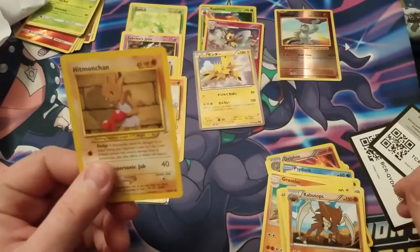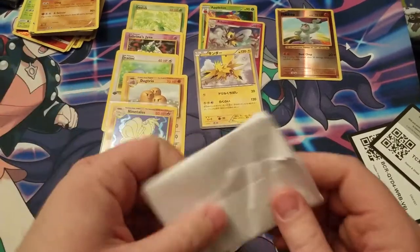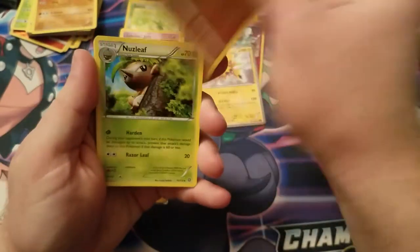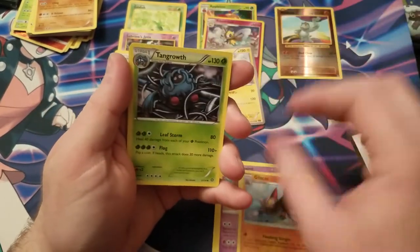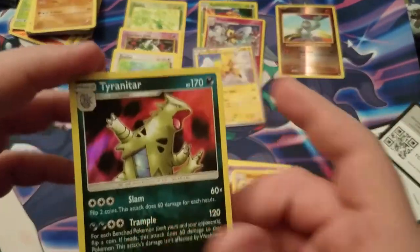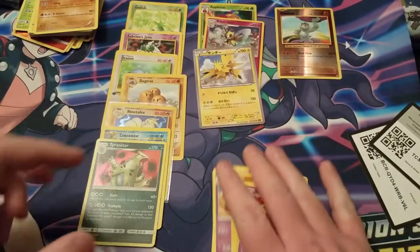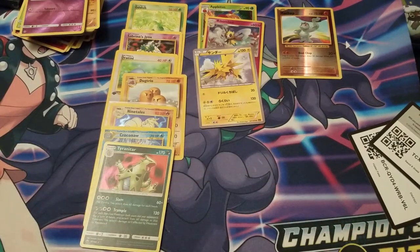A Hitmonchan - I actually love this Hitmonchan card. I'll put it aside, I think it's from Neo if I remember correctly. I actually ordered one because I like fighting types a lot - fighting and water. Diglett, Nosepass, Phanpy, Gliscor, Tangrowth. Oh, an old school Crobat - I'll put that right here. I don't know what this is from but I love this hollow. If you guys know what set this is from please let me know. That Tyranitar is nasty, I like Tyranitar a lot.